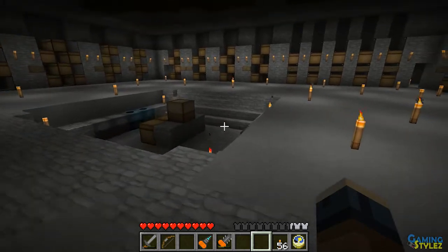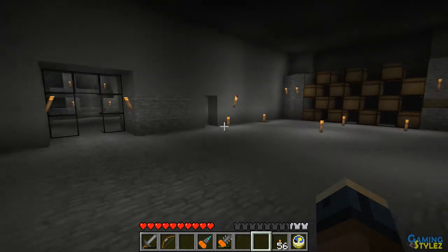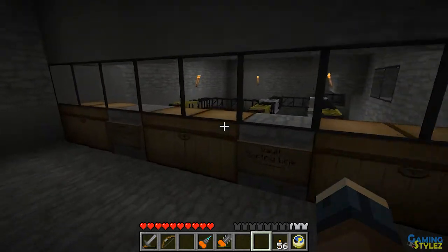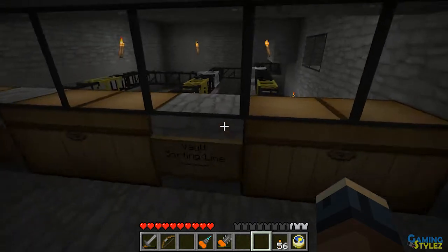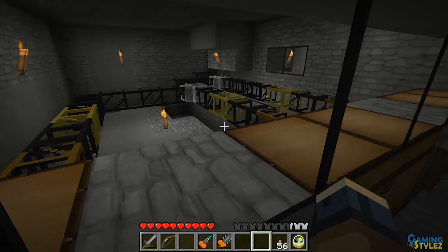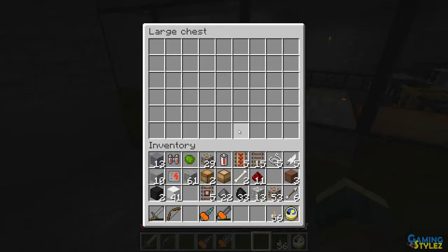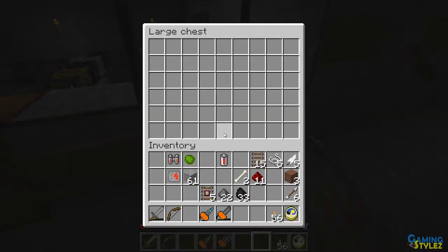I'll go back upstairs and show you some of the behind-the-scenes stuff. I carved out a crafting area in the middle here. This is where you drop all your items to go into the vault sorting line, and like I said it uses the older BuildCraft stuff, so it's all powered by alternating redstone currents.